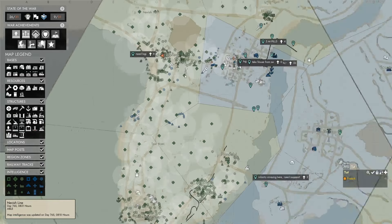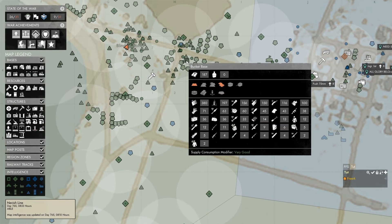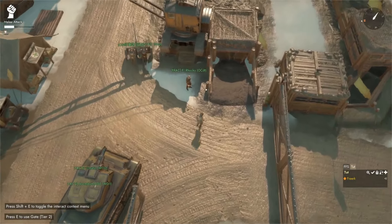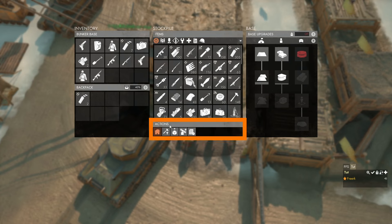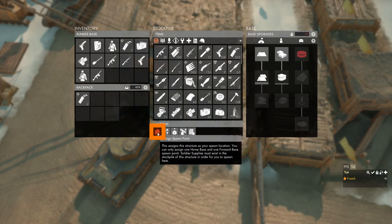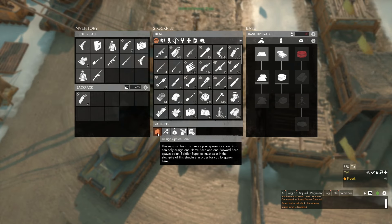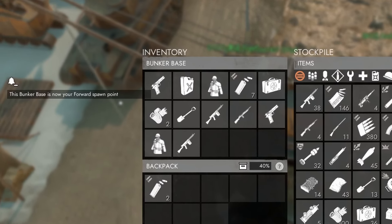To set our Forward Spawn Point, if we press M to open the map and look to our East, we can see there is a Bunker Base. If we hover over it, we can see that it has shirts. We walk up to the East, come to the Bunker Base, press E to open its inventory, go to the Actions panel, and the Assign Spawn Point button is flashing, meaning we don't have our spawn set in this base.